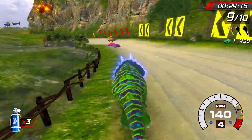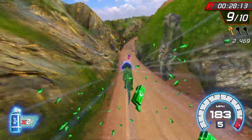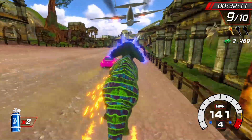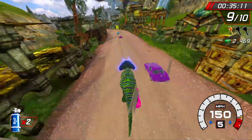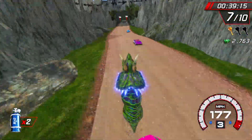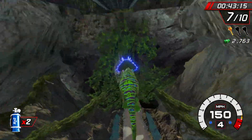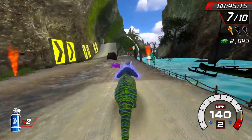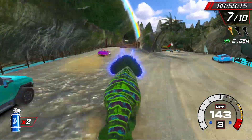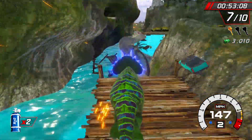You can also do a wheelie by double-tapping the gas button or ZR trigger. Hitting an opponent while doing a wheelie will have you flip over them. Side wheelies are also possible by holding a direction button at the same time as double tapping. Lastly, holding ZR while taking a curve will allow you to drift, and if successful will give you a boost while exiting it — very similar to the Mario Kart mechanics in this respect. All this creates a very dynamic racing system where no two runs end up being the same.